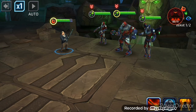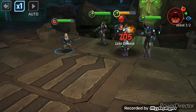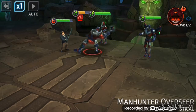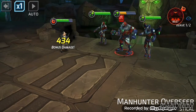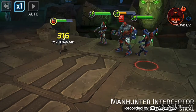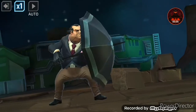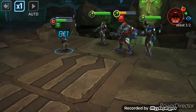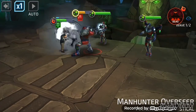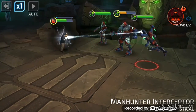His first move is Napalm Umbrella — he points his umbrella at the opponent and shoots napalm at them, that's hilarious. His second move is Umbrella Shield, which gives him a shield — I'm assuming just him, because he's the one with the umbrella.